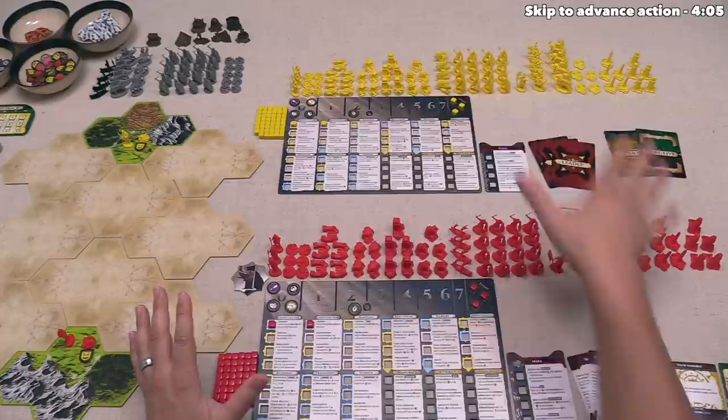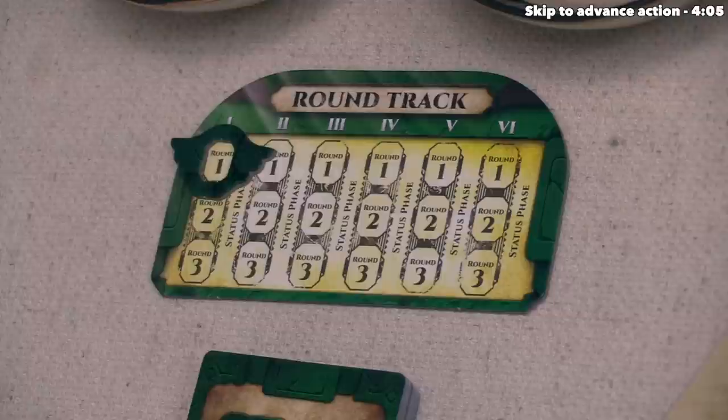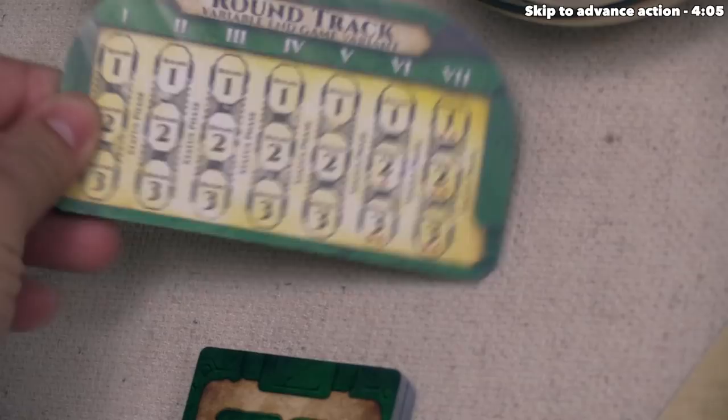I will explain the details of how all of this works while we are playing, and on that note, let's now start the game. We are going to be the starting player because we have this token in front of us, and with that in mind we can now start the first round. The game comes with this round tracker, and we are now in the first round of this set of three rounds before we move into a status phase.